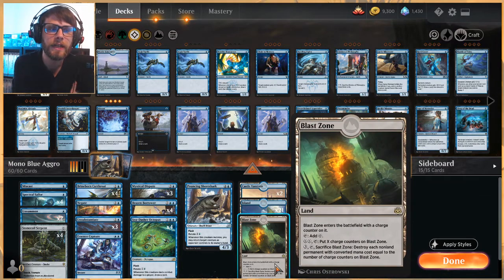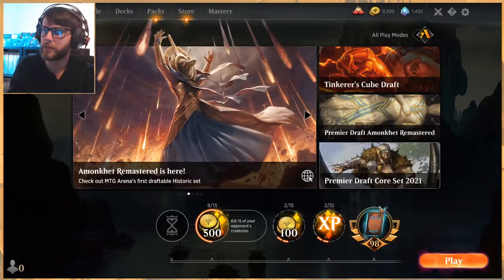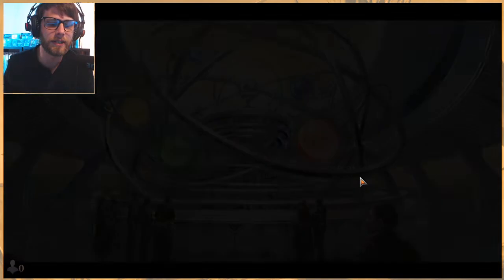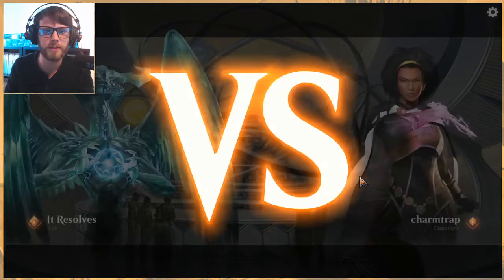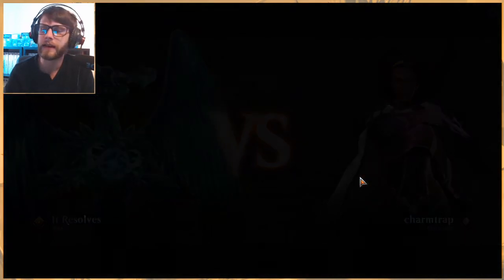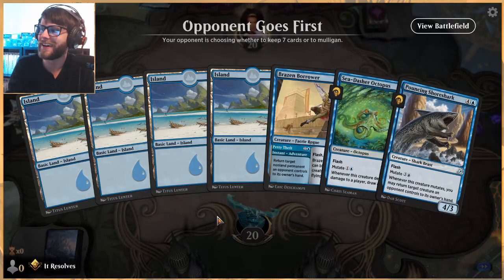We have 21 Islands, two Castle Vantress, and a single Blast Zone, which I've found very useful in quite a lot of matchups. That's the deck — a very nice, fine-tuned take on a very classic list. In playtesting I played four or five games and had a decent two-to-three win rate, so I'm excited to see hopefully we can get a few wins with it, despite probably quite a number of misplays on my end.